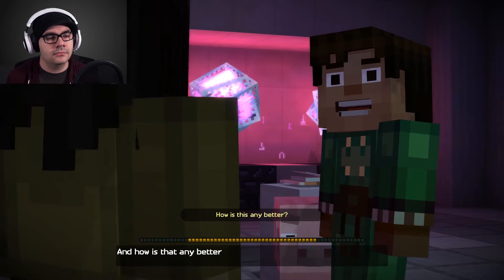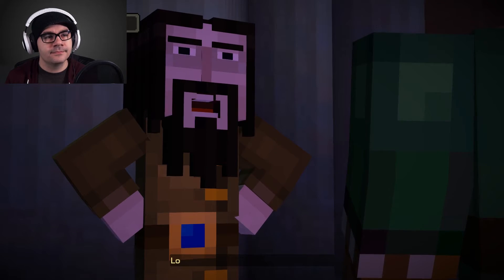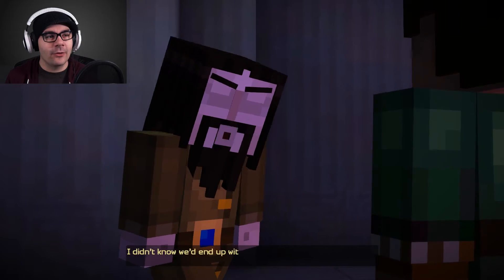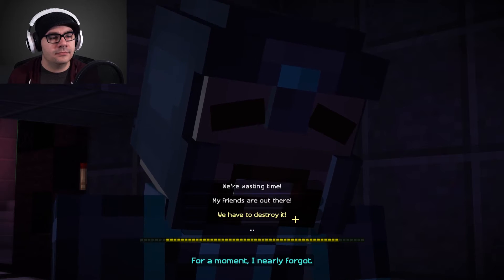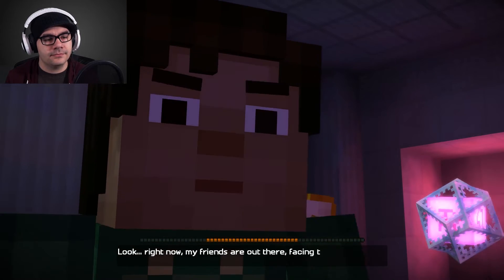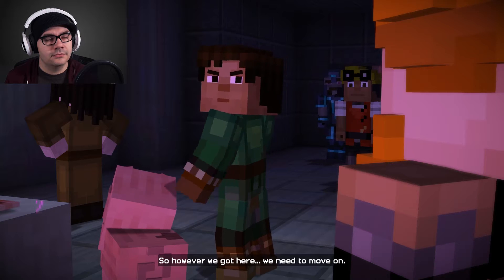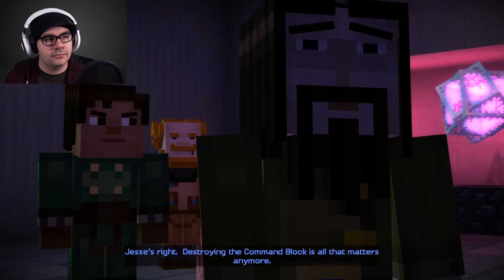I've technically never told anybody. He discovered the truth on his own. So this whole thing, the wither you unleashed — it's all been to teach the order a lesson? To teach the world a lesson. To show you who the order really are: liars, cowards. And how is that any better? You reveal their lies at the expense of the world itself? My wither plan obviously backfired. With three of those things tearing the world apart. Right now my friends are out there facing that monster you created. So however we got here, we need to move on. Jesse's right — destroying the command block is all that matters anymore.